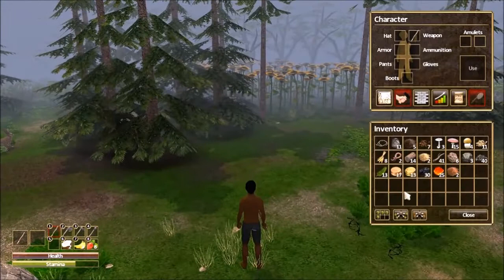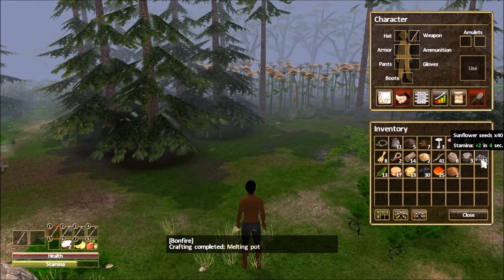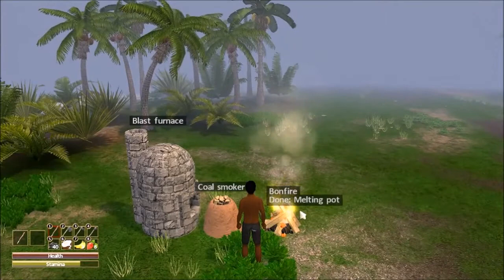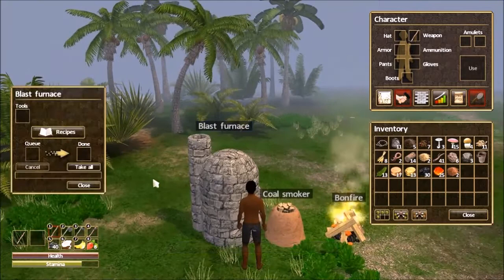Now, we have some strawberry seeds and some wheat seeds — those are great, but we don't really care about those right now. What we care about is the sunflower seeds. We're going to drop those over there. Those will help to regenerate your stamina — not by a lot, but every little bit helps. So they're not a bad thing to have on hand.